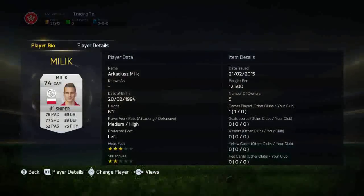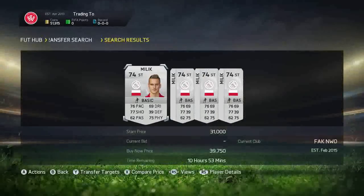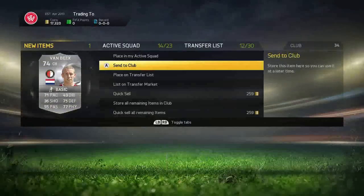Obviously you've got Maliki — we got him for 12,500 in camp and listed up for 26k. The cheapest was actually 39k, so he was the cheapest by 13k. We're going to pick up an upgraded Van Beek who actually looks really good.